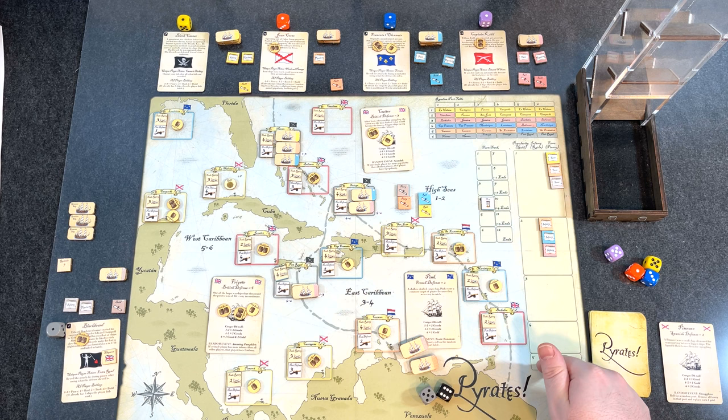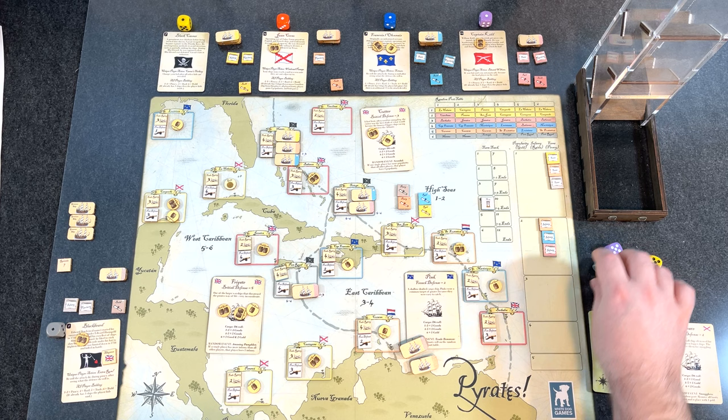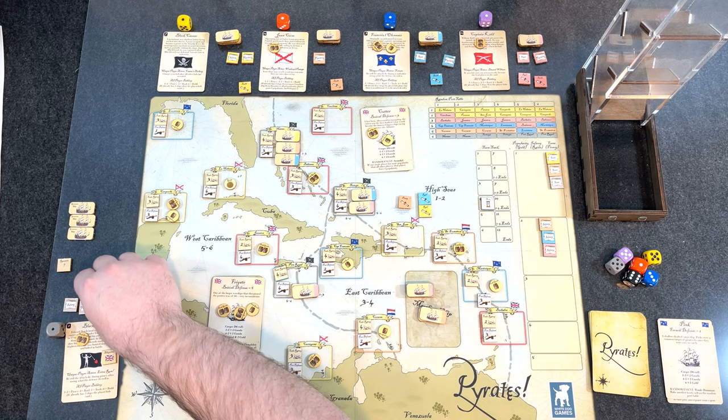My goal in this game, since it started off a little slow, is to try to get the highest minimum rather than going for five on any single track. I want at least a one in all three — gold, raids, and piracy — and see what we can do. The merchant ship is sunk and discarded. Piracy is complete.